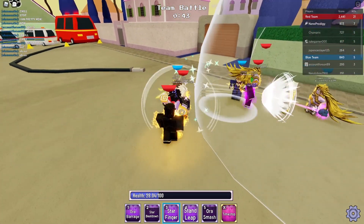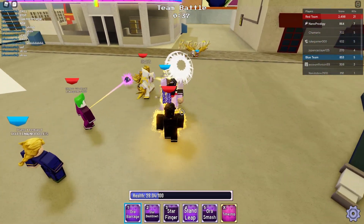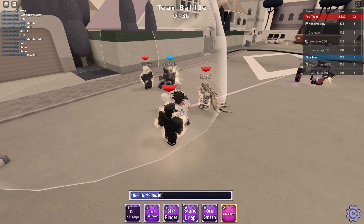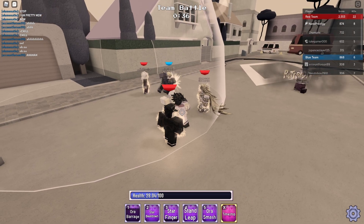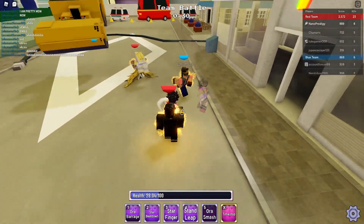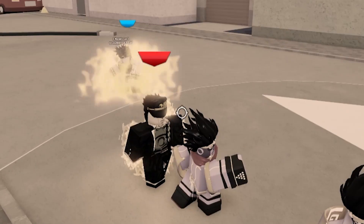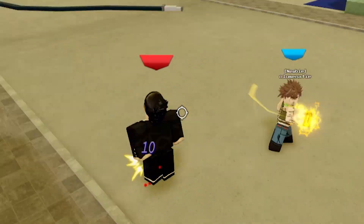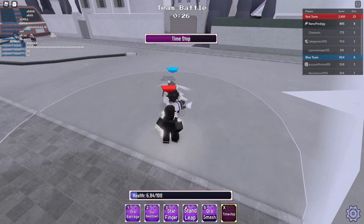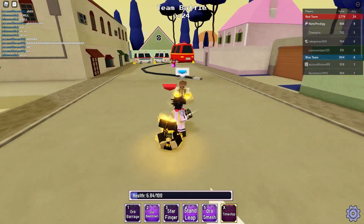Star Finger! Aura Barrage — oops, that wasn't Aura Beat Down, that was Aura Barrage. This Giorno is going to die most definitely — oh, he's already dead! Look at this Joseph. Hey man — oh crap, we can time stop him back. He's going to use Time Stop Movement — I'm going to time stop this Joseph instead. Aura Barrage — oh crap, we missed our Star Finger.